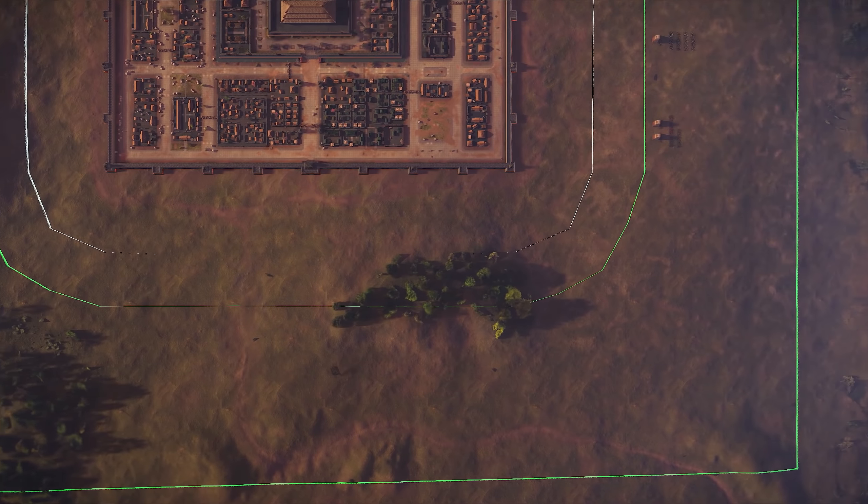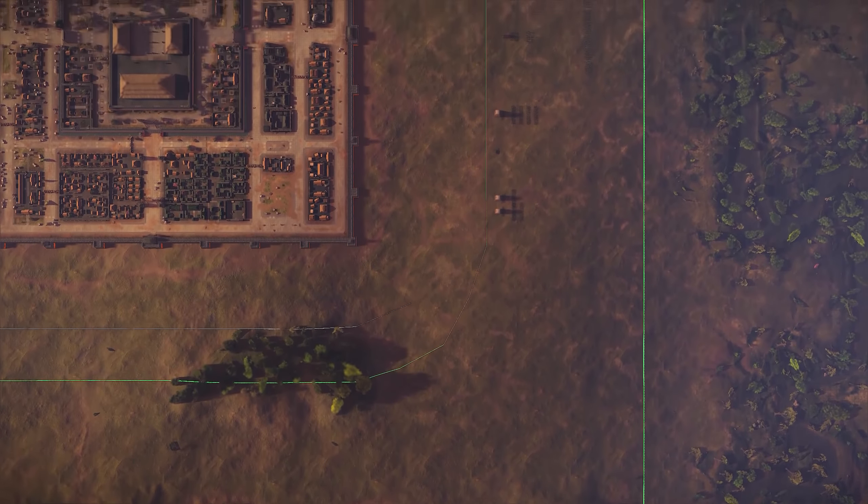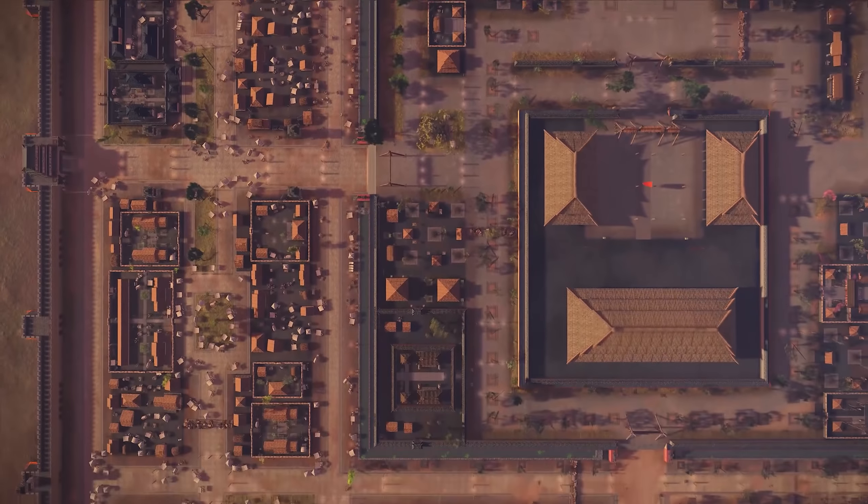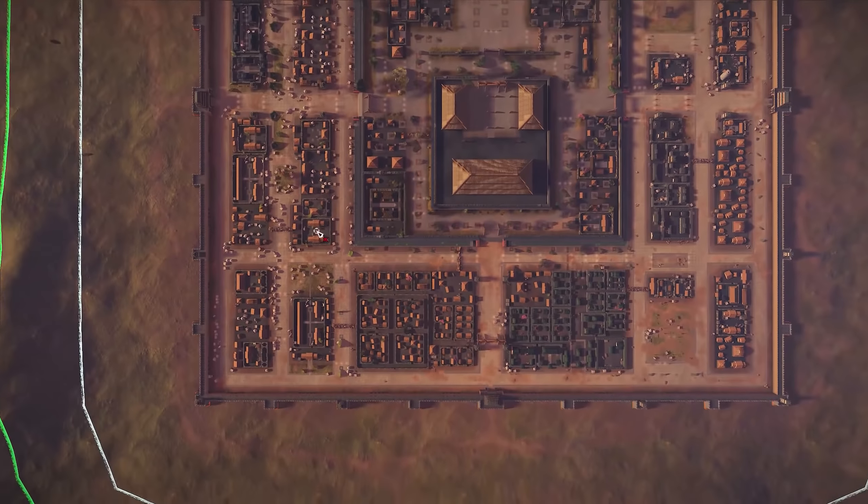Going back to the first problem — sieges only having two avenues of attack — it's a pretty simple solution: give us back four walls. Give us back the regular sieges that we see in Three Kingdoms, Rome, and pretty much every other Total War game that isn't Warhammer. It adds a lot more strategy to the game, and it's more believable — what are the chances that every single settlement is built into a corner with only one or two avenues of attack?